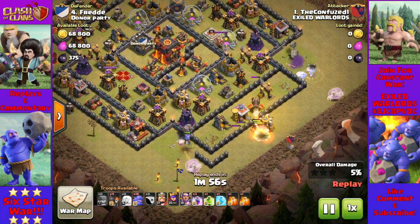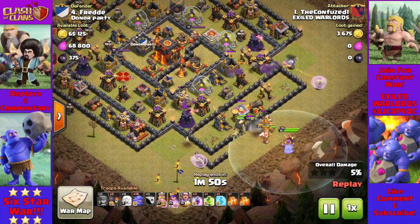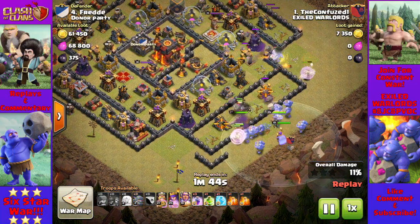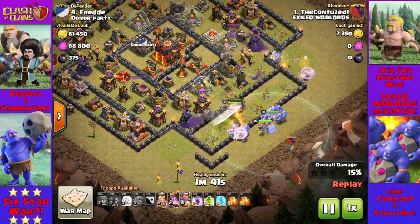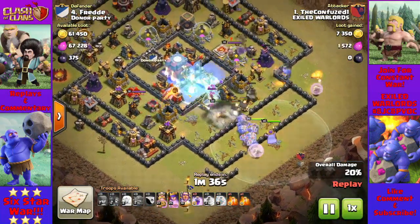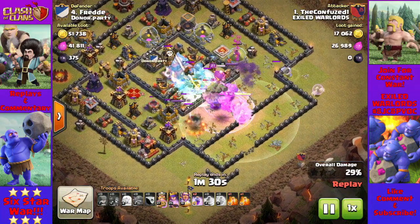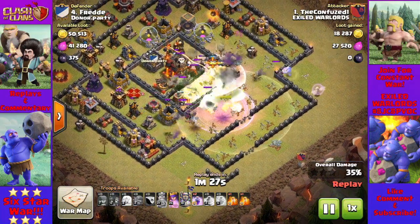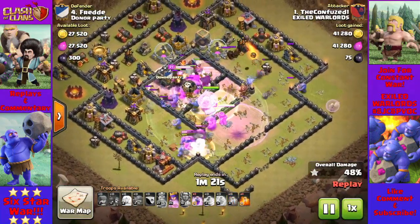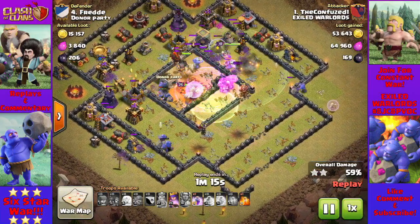I brought poison for the pups. Here come the bowlers — take a look at the clock, that's all the time they needed to flatten this base. A jump to the core, a freeze spell on the multi-target inferno, and of course, rage. The first poison spell goes down to eliminate the pesky balloon. Everything's just erupting.